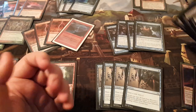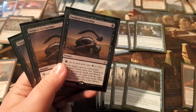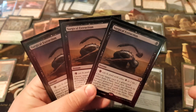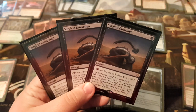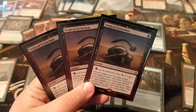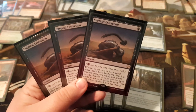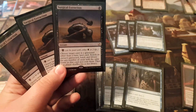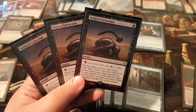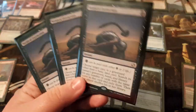Next we have three copies of Surgical Extraction, which is very important in this format right now. The graveyard is a very powerful place to be in Modern — whether it be Hogaak, Phoenixes, you can expect graveyard shenanigans. We need maindeck interaction to stop it. If you don't have any graveyard hate in your maindeck, you're probably doing it wrong right now. I run three in the main and three on the board — a good number, since it's very bad in some matchups but very good in others. It's good to board it out in the bad matchups. Three Surgicals feel very important right now.